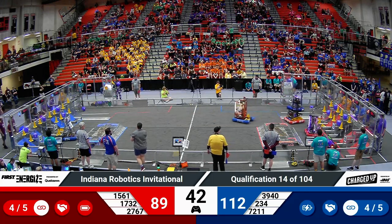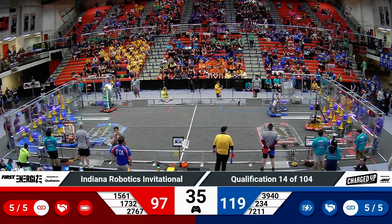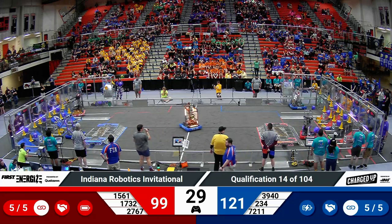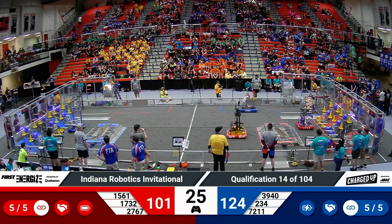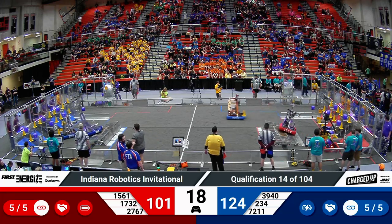234 making their way across the charge station. They scored another cone in a low node — that's also going to get them a link. That's what they needed in order to clinch the sustainability bonus for the Blue Alliance. Red Alliance mostly has all of the grids, except for the ones 1561 is stuck in front of, filled. They're now going to need to figure out how to move around their partner that is having connectivity issues.